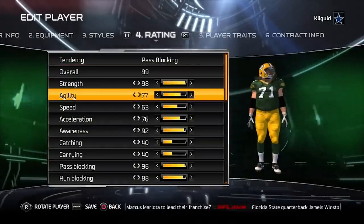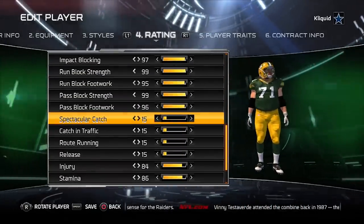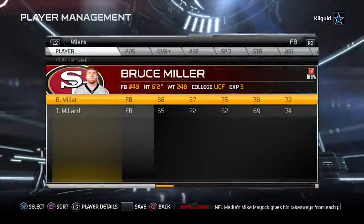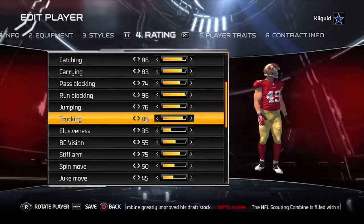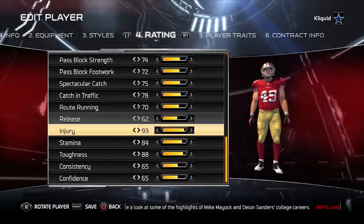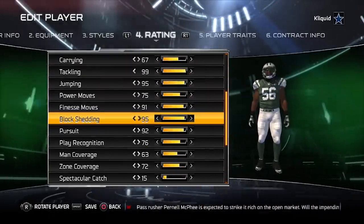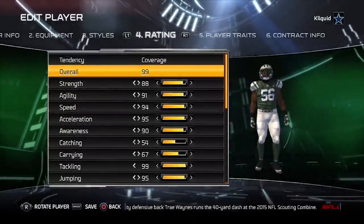Now let's go in and see if the other players have similar results. Keep in mind, I'm just changing the attributes on the current Madden game, and it does translate from the current Madden game to Ultimate Team — everything should be the same. We see Josh Sitton is 99 overall based off of his attributes. Continuing on, Bruce Miller, the fullback for the San Francisco 49ers and the positional hero at fullback — again, he is 99 overall. DeMario Davis, linebacker for the New York Jets — and again, he is 99 overall.